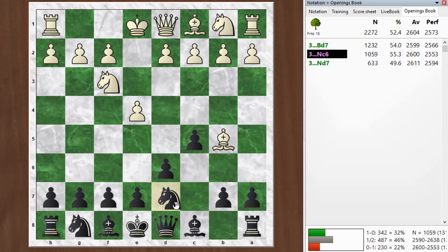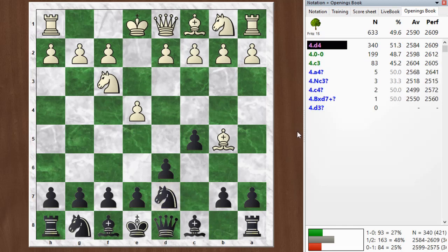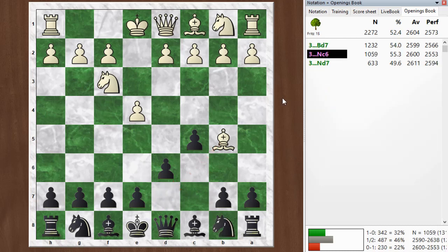If black wants to keep more material on the board and keep the position complicated, he can play knight d7. But this is not as good a square for the knight, so black is paying a price to keep the game more complicated. This keeps more force on the board because now white is not inclined to trade — this would be just giving up the bishop pair for no compensation. So knight d7 is a way to play, but white is a little bit better. Then I go with this knight c6 line.